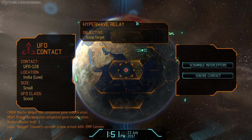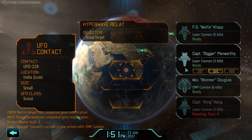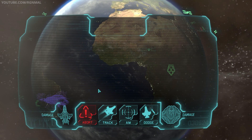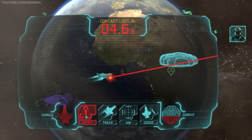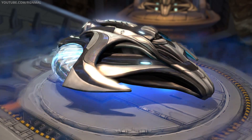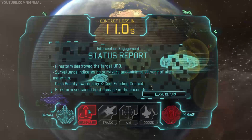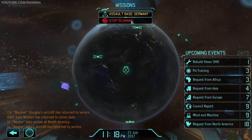Contact detected. Target scout. Where are we at? India. You should be able to take them — unbalanced, just a scout. We're in pursuit. Closing on target. Taking heavy fire. We lost the level. Contact detected — kind of a tough scout. Problem is we're going to send up our firestorm, kill it, and then something big is going to show up. So while we're refueling, something else will show up. Aircraft transfer complete.